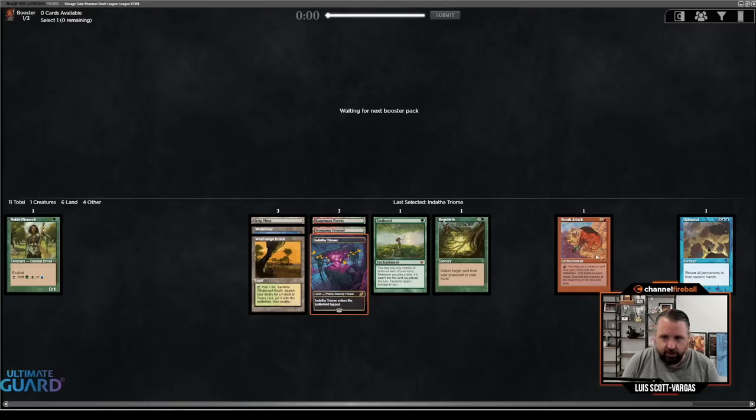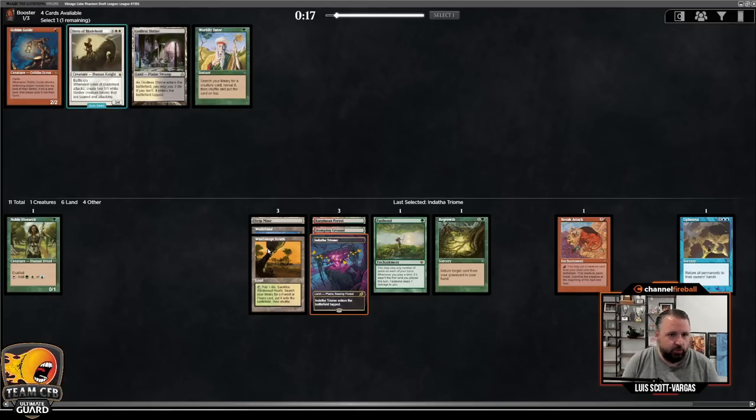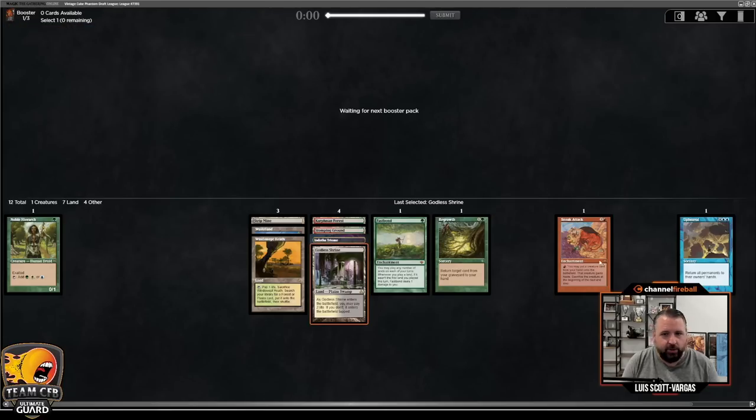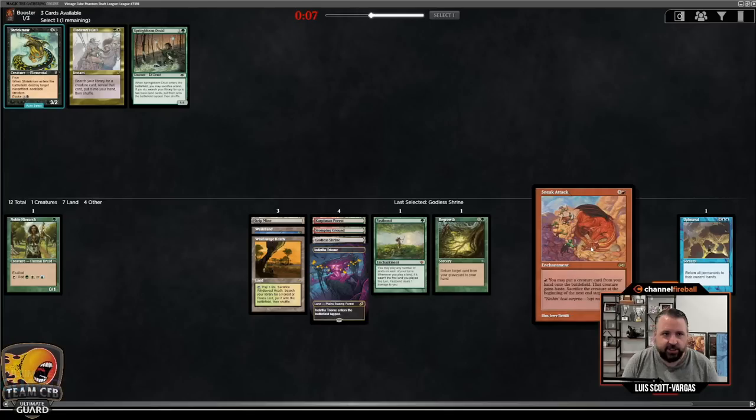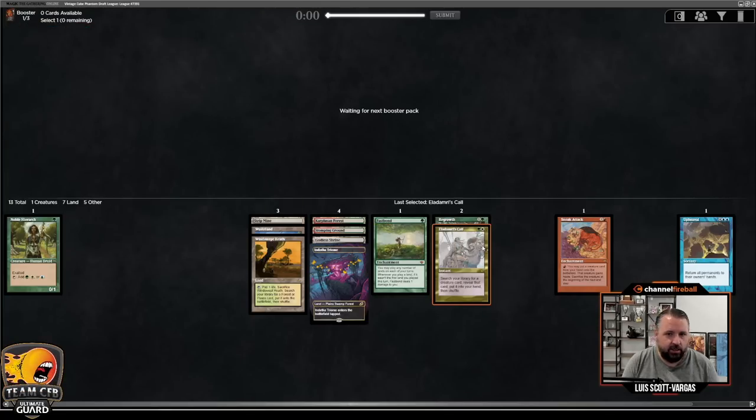I've got a couple speculative cards: Upheaval, Sneak Attack, and Regrowth. But I also have both Strip Mine and Wasteland, Windswept Heath, and Noble — a lot of good directions to go. I'll take Godless Shrine here. Now I kind of wish I'd taken Vindicate over Sneak Attack, but that's just the way the cookie crumbles. Both Eladomri's Call and Springbloom Druid wheeled, but I think I like Eladomri's Call now because I have Sneak — Eladomri's Call to get an Eldrazi into Sneak Attack offers a pretty good amount of redundancy.